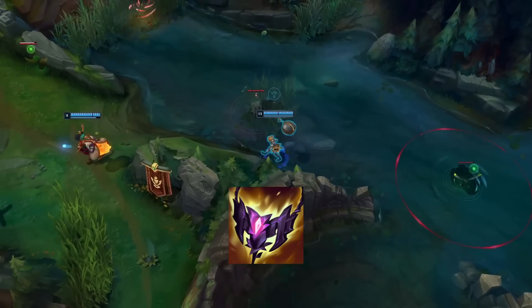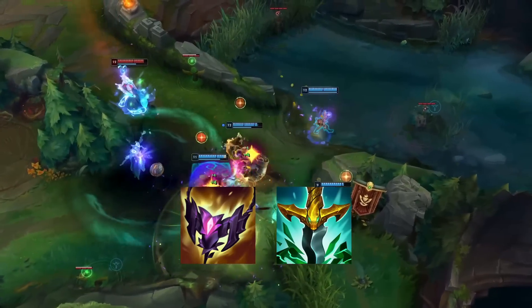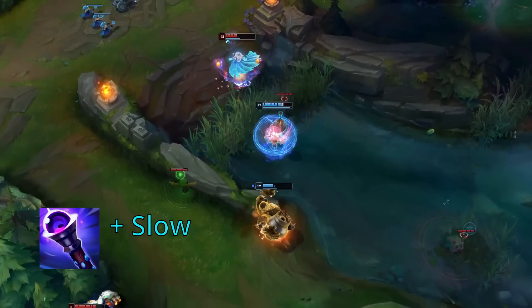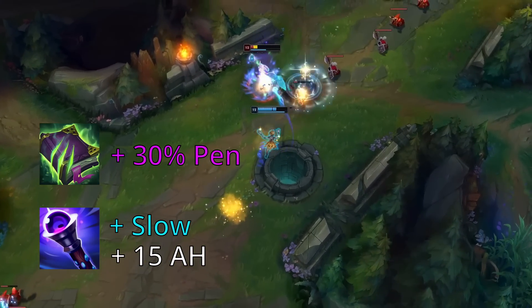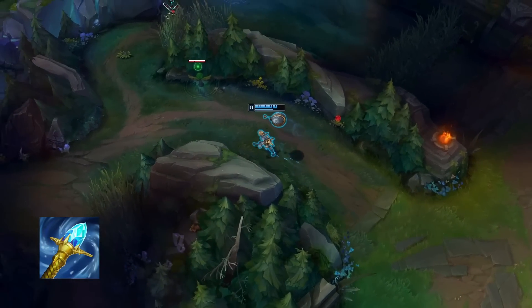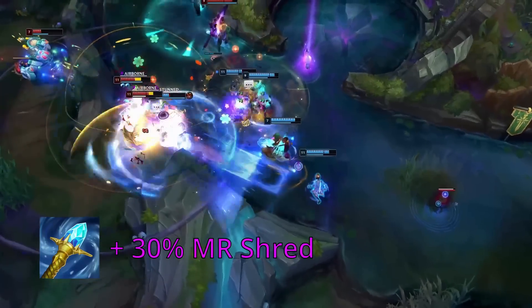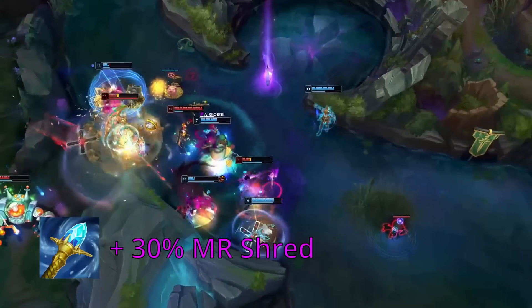For Shadowflame, it's a simple fix: just turn it into an actual anti-shield item, a true equivalent to Serpent's Fang, and then you can tune its stats so it's not a default burst item, but a situational counter to heavy shielding. And for Void Staff, what if it just became like the AD penetration items? Void Staff could get a slow and Ability Haste like Serylda's does, and Morello could get percent penetration instead of flat penetration, so it would be an anti-heal alternative without the slow, just like how Mortal Reminder is an anti-heal alternative to Lord Dominik's. Rylai's would then become a dead item unless you add a shred mechanic to it, similar to how Black Cleaver works, so it could be an AP bruiser equivalent to the Cleaver, to be used on champs like Mordekaiser, Sylas, Rumble, and the short-ranged battle mages that benefit from DPS.